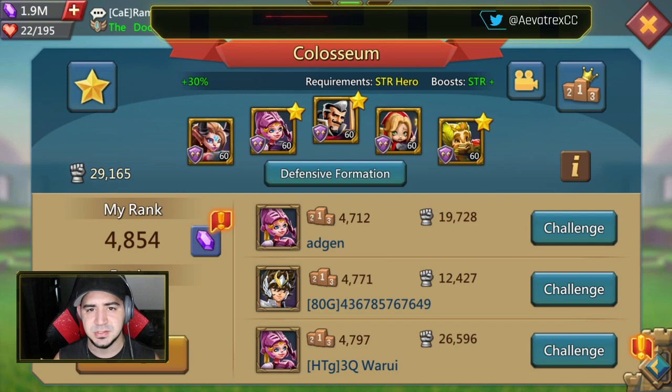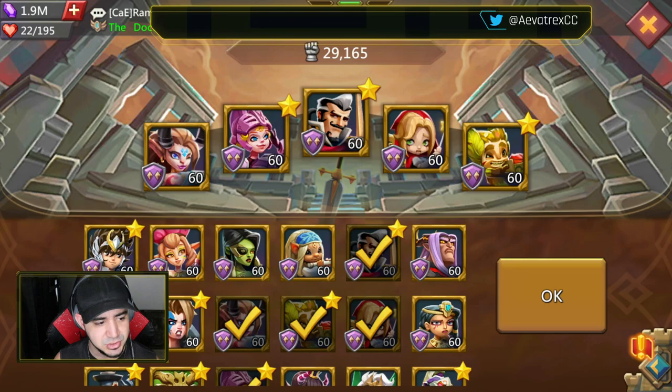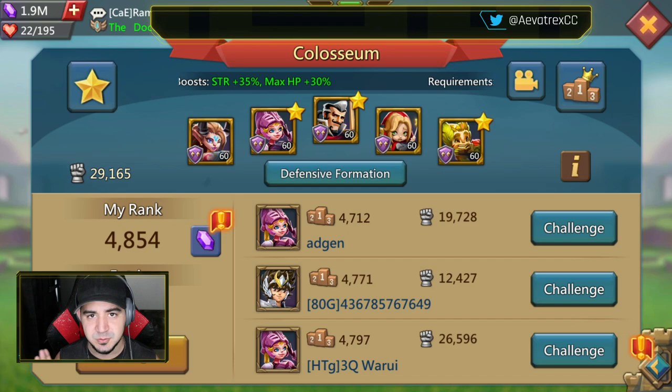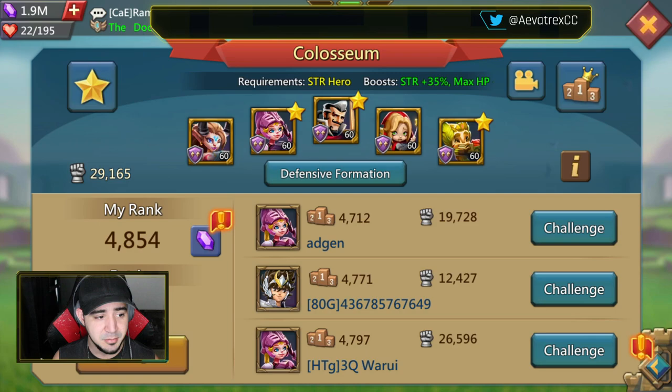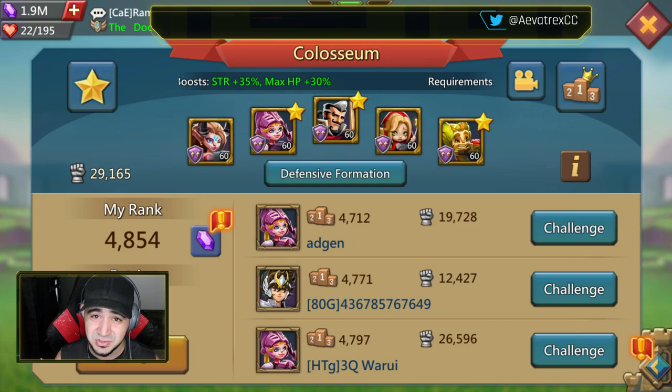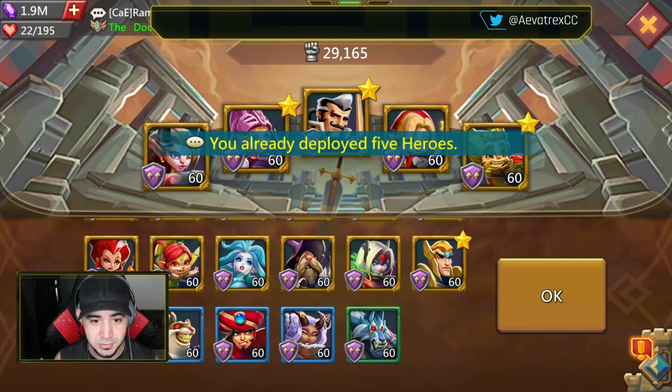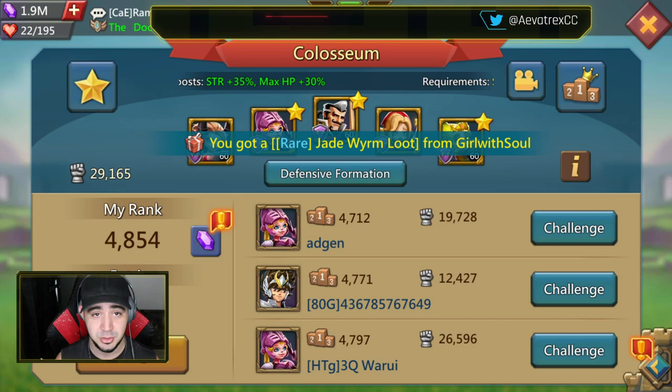What's going on people? Today we're going to do some Colosseum and talk about the new constellation, because we haven't done that in a while. This is a constellation that helps out Seiya — it's almost like a perfect send-off if he's going to be gone forever, since it's a limited time event. The requirements this week is a strength hero, which basically means most tanks, but there are some other strength heroes that will be boosted as well — Seiya, Grove Guardian, and also Boonmeister.